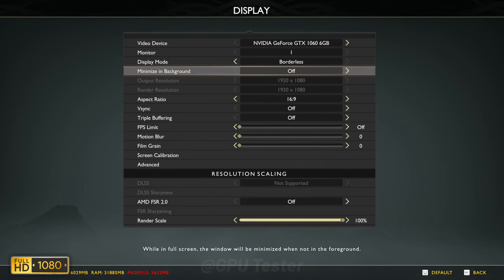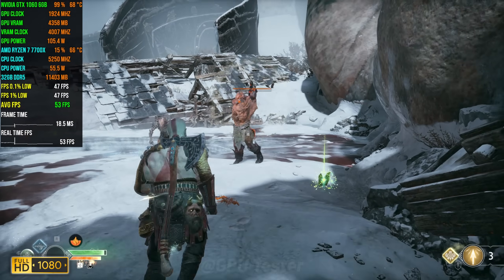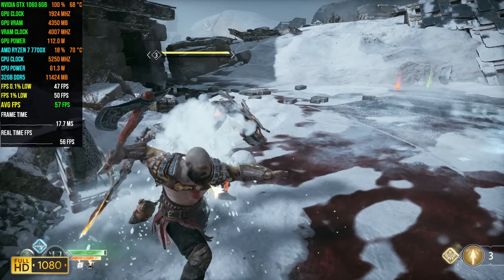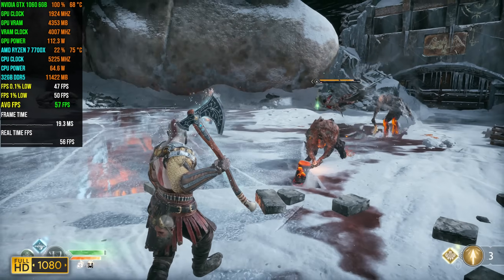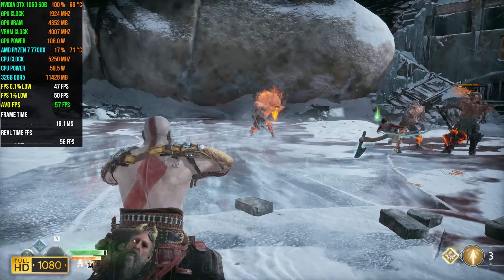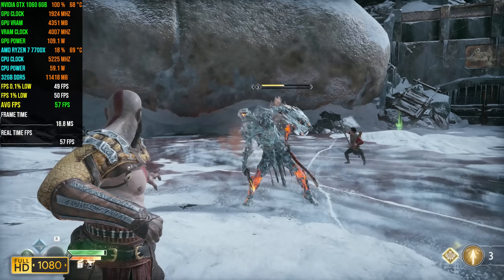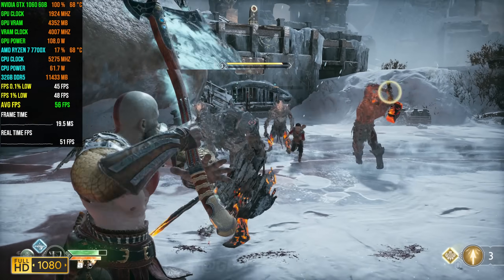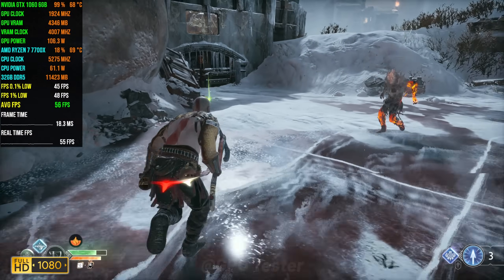Next game we have is God of War. We're gonna be playing at 1080p using the original quality settings — I believe these are the settings they use for the PlayStation. In terms of FPS, we get an average of 55 with 1% lows coming in at 43 and 0.1% lows coming in at 39. The overall experience is pretty good and the game looks really good at original quality settings. The 1% and 0.1% lows are not too jarring or too low.